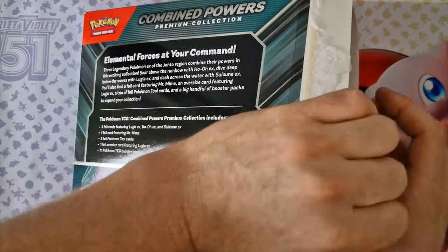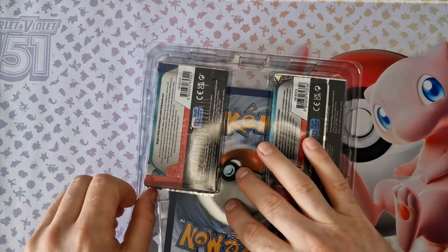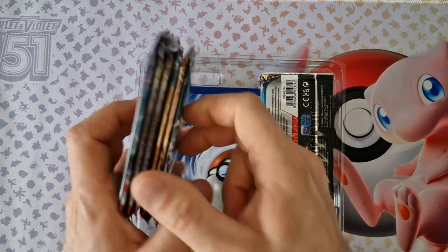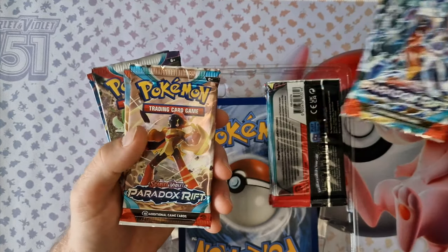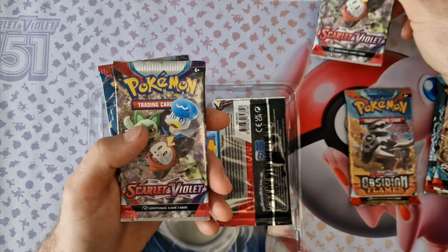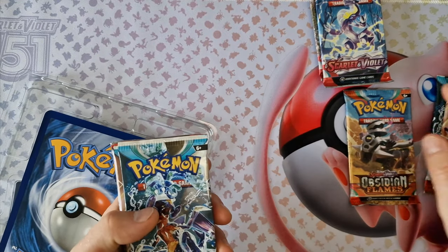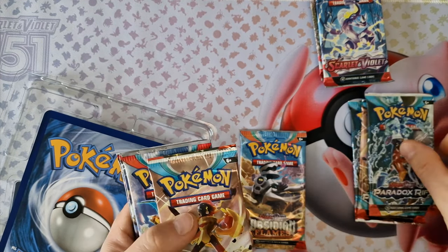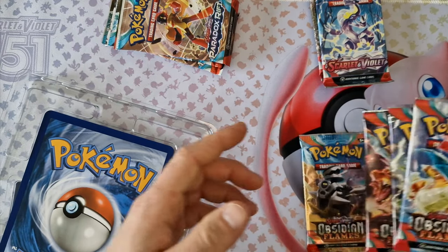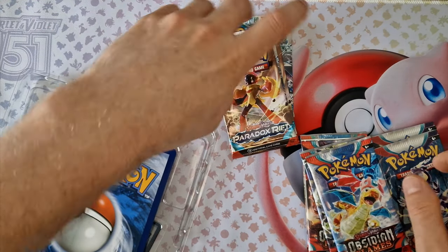And now we can check what is inside this box. We can see boosters from Paradox Rift, Obsidian Flame, and Scarlet Violet — 4 Paradox Rift, 4 Obsidian Flame, and 3 Scarlet Violet Cleveland boosters.